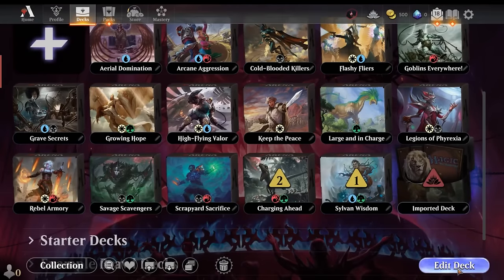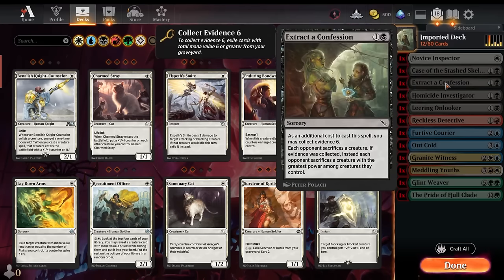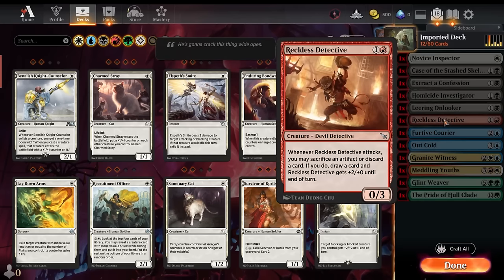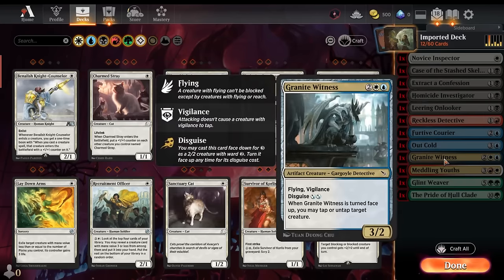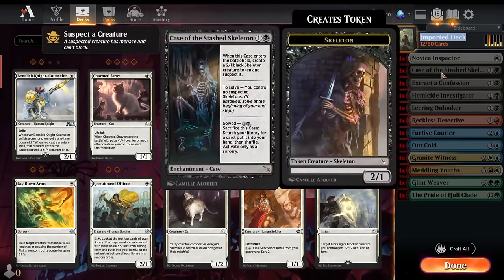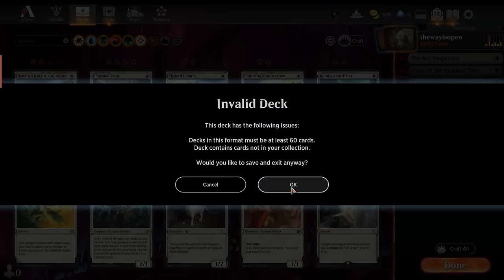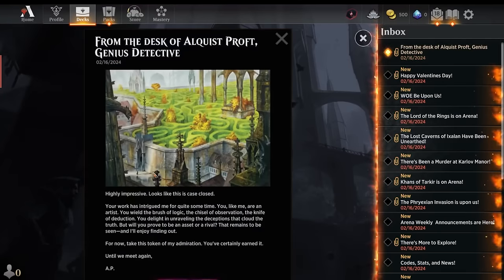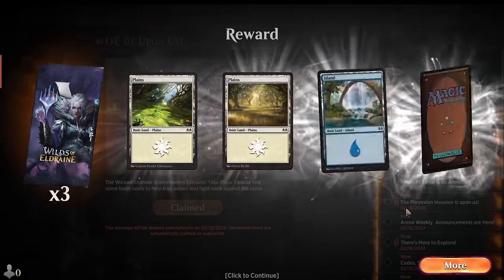The next thing you're going to do can be done on your regular account or your alt account. You're going to import a specific deck — you can find it online, and I'll link the exact details in the description. The deck name has to be 'thewayisopen' — all lowercase, all one word — with one copy of each of the listed cards. If you have this exact deck in your collection, you'll get 5,000 experience. You don't actually need to have the cards crafted; you just need to create the deck and drag and drop the cards in.